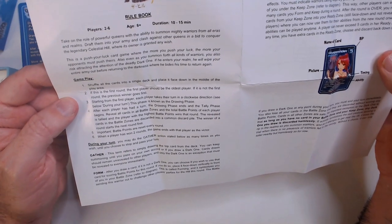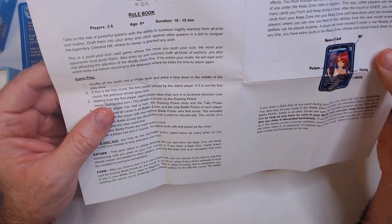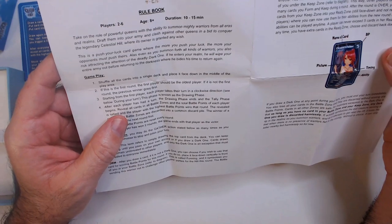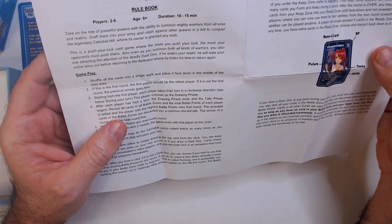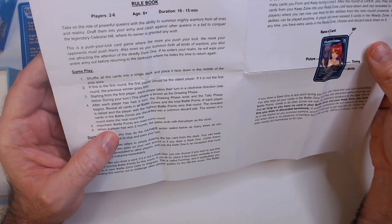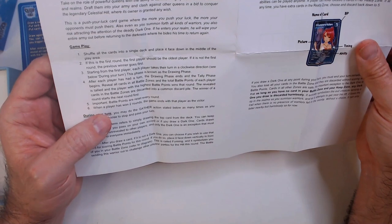All cards in a single deck, played face down. First round, the first player should be the oldest player. Each player takes turns clockwise. This phase is known as the Drawing Phase. The Drawing Phase ends and the Tally Phase begins — reveal the cards in the Battle Zone, tally up battle points for each player. Highest battle points wins. The winner of the round starts the next round. Players who win two rounds — the game ends, or three rounds with two players.